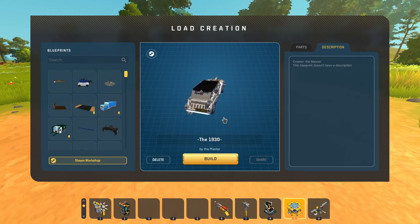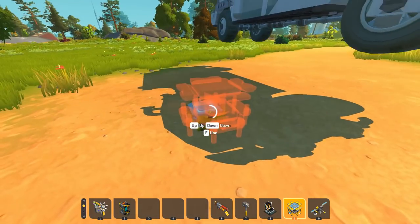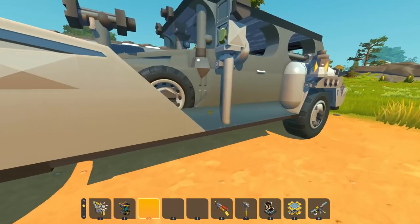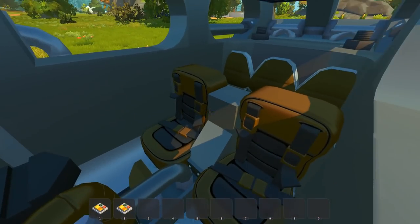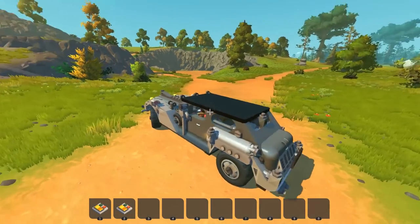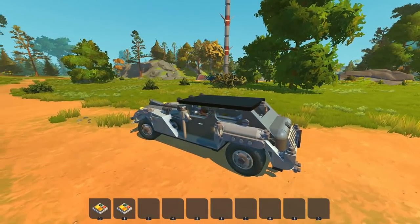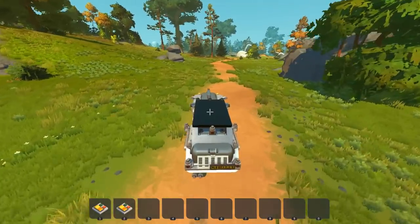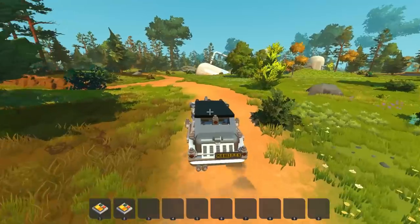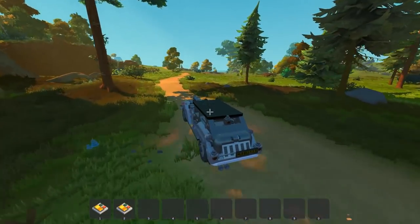Now we're going back in time to 1930 — this is 'The 1930,' created by The Master. It looks like a replica of a really old school Ford Motors style vehicle, which looks really cool. Hopping into the driver's seat, I can see there is glitch welding, with a bunch of seats in the back stacked on top of each other. Taking it for a drive, this thing is handling really well — controlling the speed helps keep it smooth.